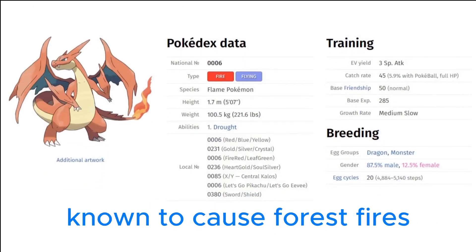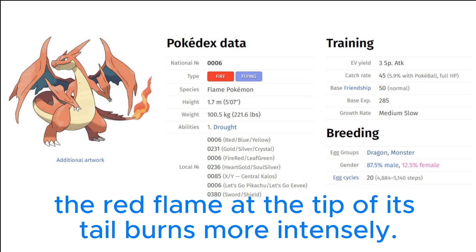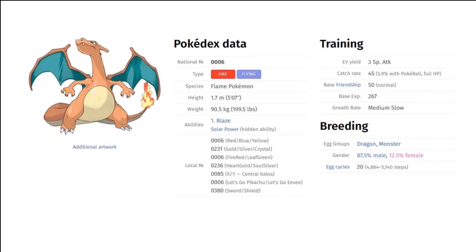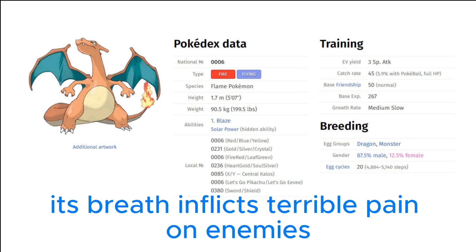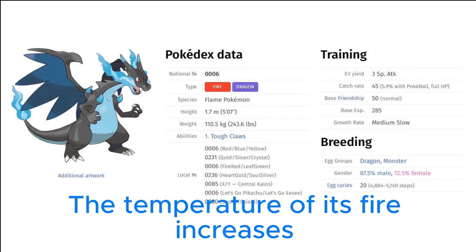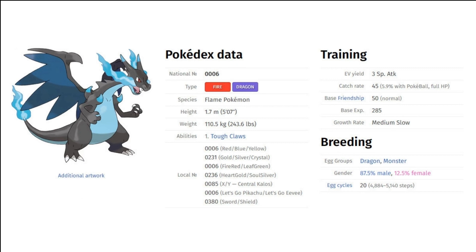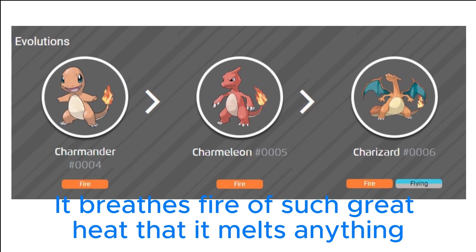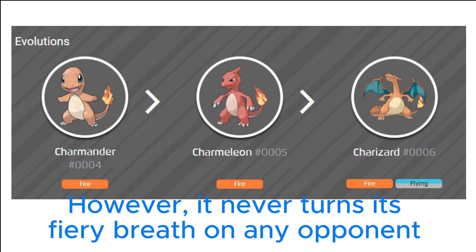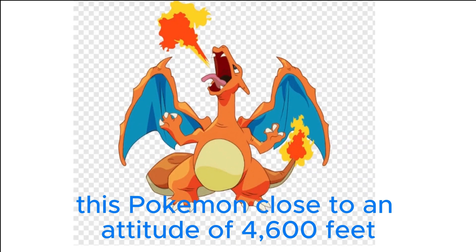Pokédex entries: Spits fire that is hot enough to melt boulders, known to cause forest fires unintentionally. When expelling a blast of super-hot fire, the red flame at the tip of its tail burns more intensely. It charges and becomes furious, and the flame at the tip of its tail flares up in the whitest blue color. Breathing intense hot flames, it can melt almost anything — its breath inflicts terrible pain on enemies. It uses its wings to fly high, and the temperature of its fire increases as it gains experience in battle.